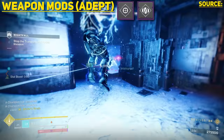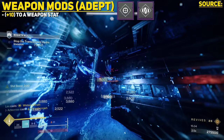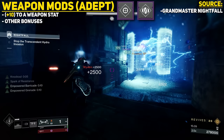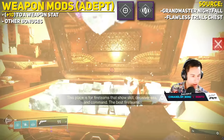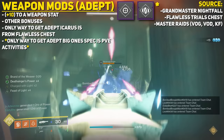Adept Weapon Mods are special mods that give you plus 10 to an individual weapon stat, among other benefits. You have a chance to obtain them from Grandmaster Nightfall completions — by far the best way to farm for Adept Mods, as you keep getting rewards when you complete them. You're also guaranteed one drop from the Flawless Chest via Trials of Osiris. However, Adept Icarus can only drop from the Flawless Chest. There is also a chance to obtain them via encounters in Master Raids: Vault of Glass, Vow of the Disciple, and King's Fall, though these are weekly chances.